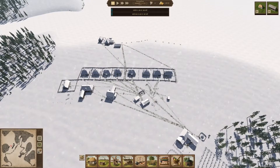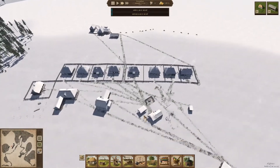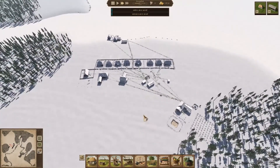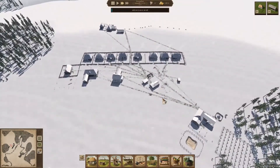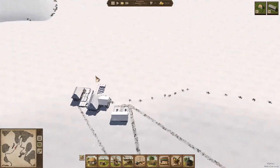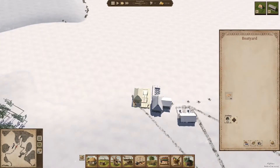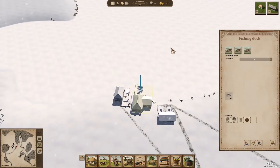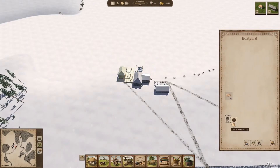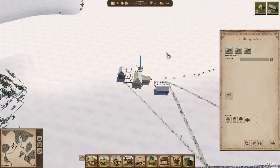What time is it? It's summer games time! We're going to continue with Austro, which is such a good game. We've gotten winter now, so we actually cannot make any food because everything is covered with ice and snow, so we cannot get any fish.